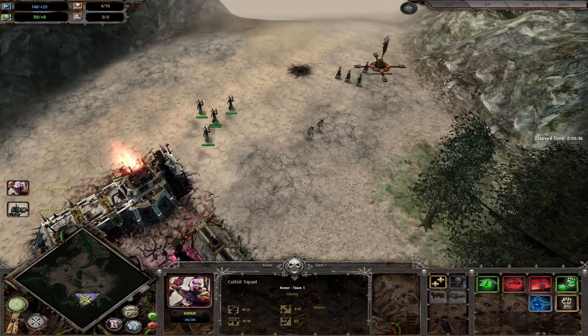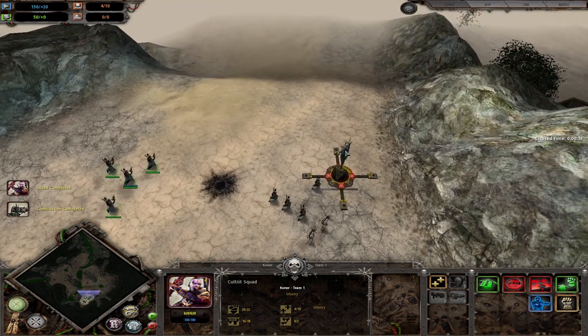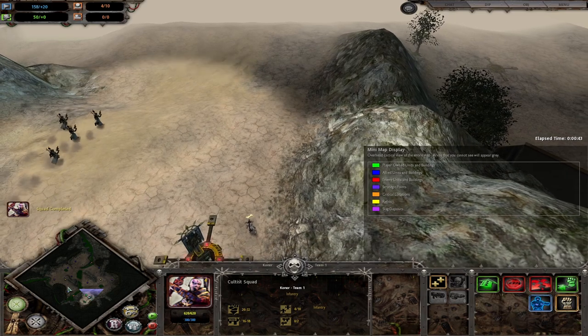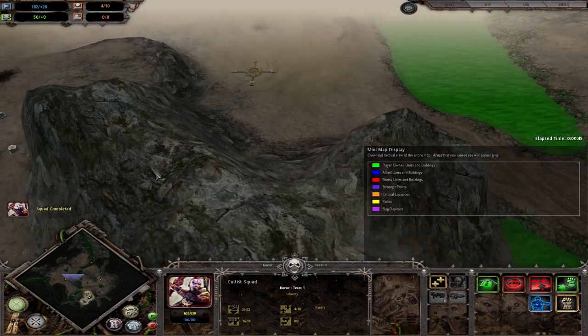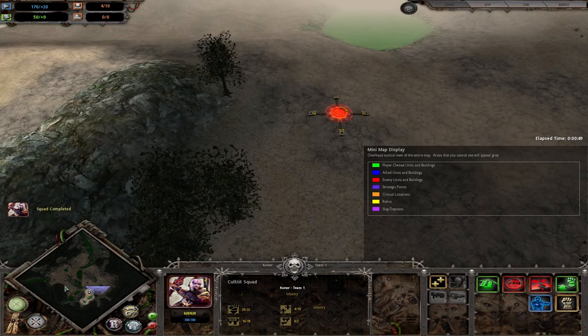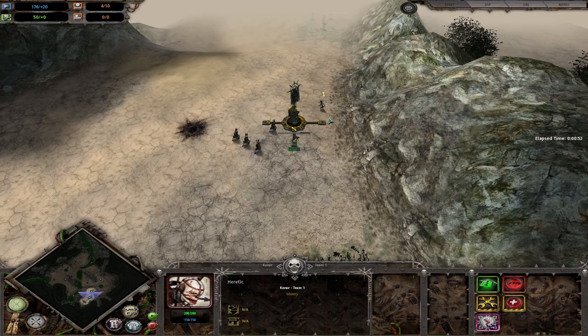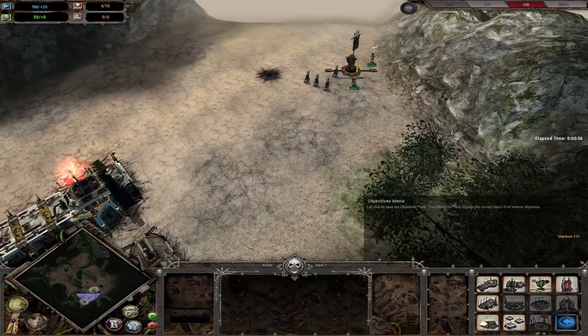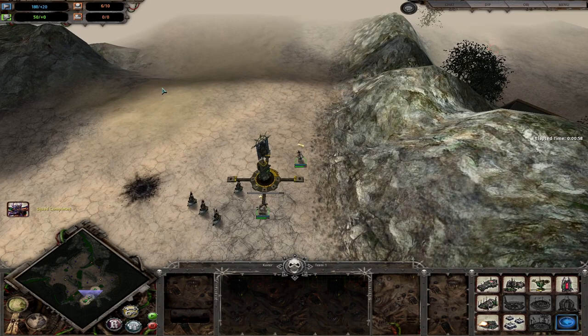We're going straight for the Chaos Marine Squad and the Chaos Lord. We're not building the plasma generator because we need that extra 135 blue to build our listening posts. This squad will cover here and cap these points. After building one listening post we should have enough blue to make the generator.